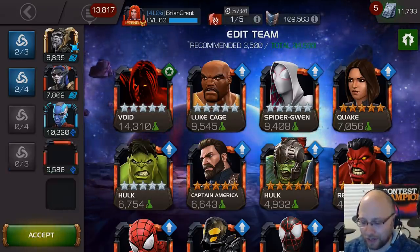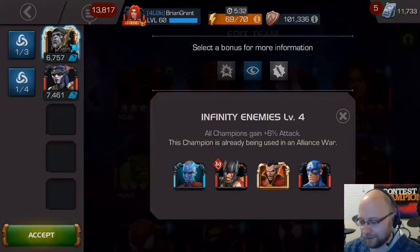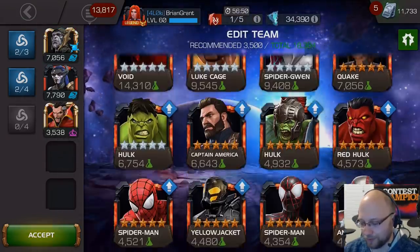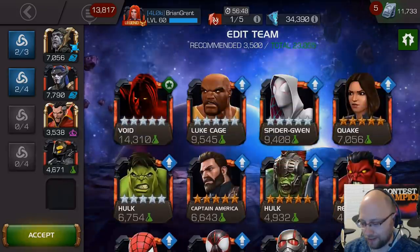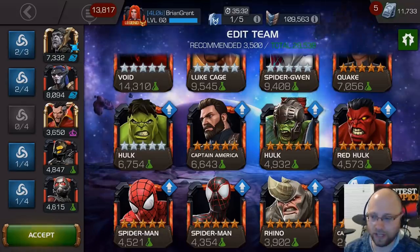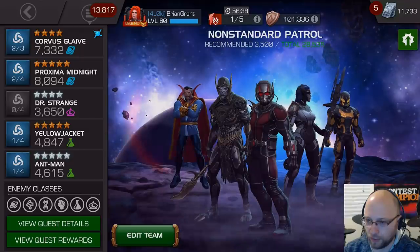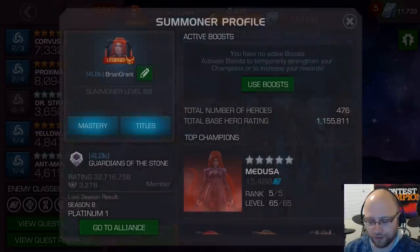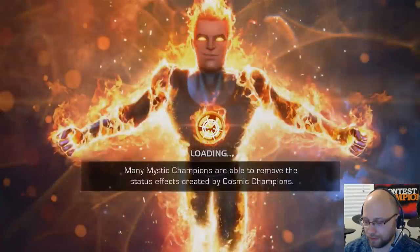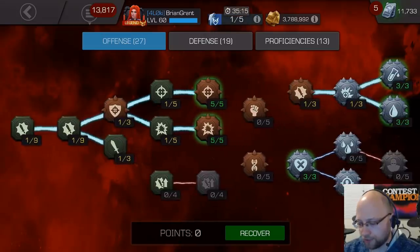When it comes down to it for a standard monthly Legends run, you don't really need any of this stuff. Just get yourself as large of an attack bonus as possible. Let's cover masteries real quick before we get into a little bit of the playstyle, because it's worth talking about. I think there are ways to save time when fighting with Corvus. But when it comes down to masteries, you do not want any type of crit rating because it's going to be worthless, so you can drop Precision.